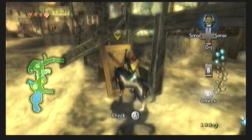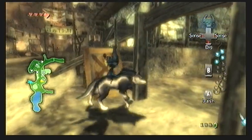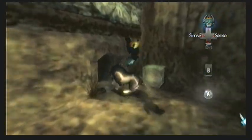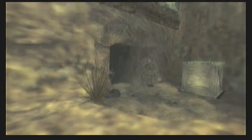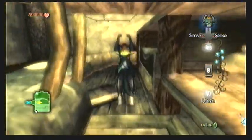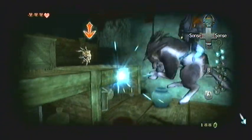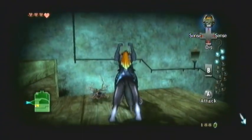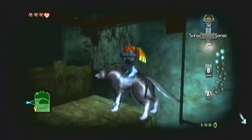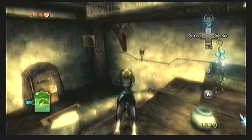This is the general store — the building that Barnes was talking about where the owner was actually killed by the shadow beasts. It's pretty different for a Zelda game. You can crawl into a hole in the side of the building. Climb up top, use your senses, and there's a shadow insect inside. Kill it, collect the Tear of Light it leaves behind, then hop back down and crawl back through the hole to exit.